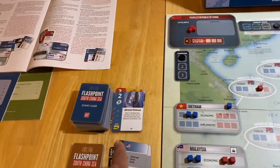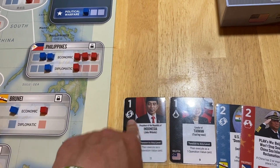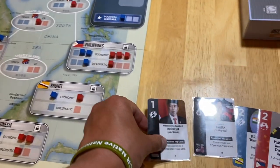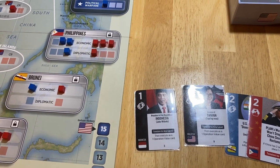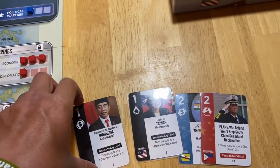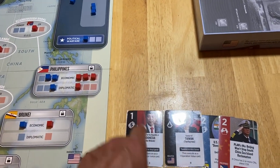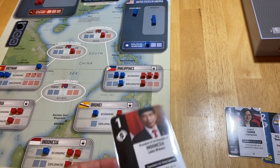It's back over to us. We have an interesting decision because we can match this Brunei card and get us a point. But he just matched us there — so we can't score Brunei. I feel like we need to wipe him out in the Philippines and try to score Philippines this turn. It's unfortunate he targeted Brunei because I would have gotten a point and gotten one of my guys out of reserve. But we can't do it. So let's adjust the tension level and do political warfare in the Philippines.